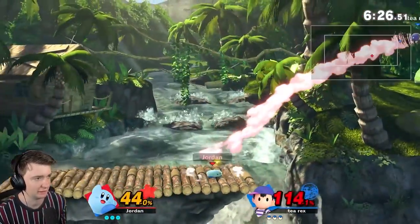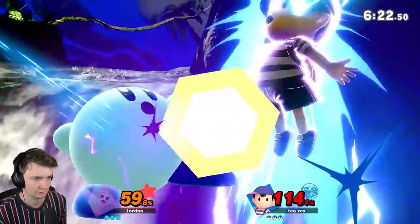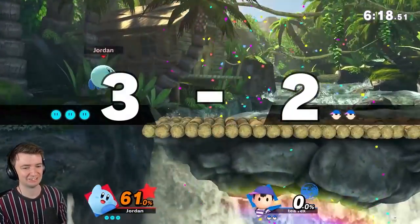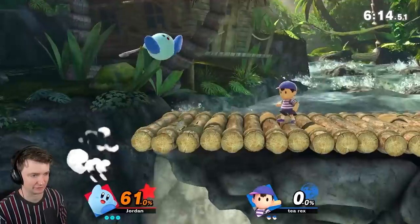Wait for it — out of here. Now we can get the edgeguard. Down B. Okay, that got the kill. If you hit Ness there, it halves the distance of his recovery if you didn't know.